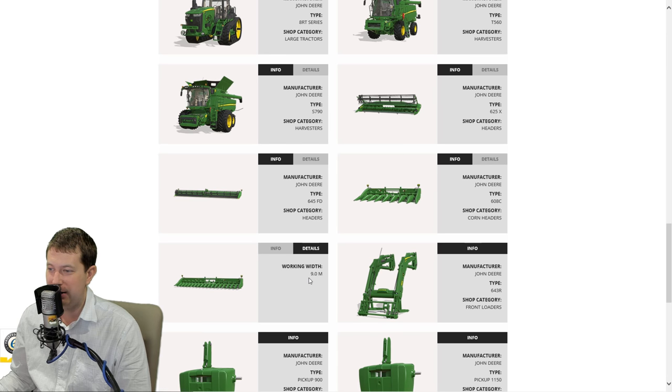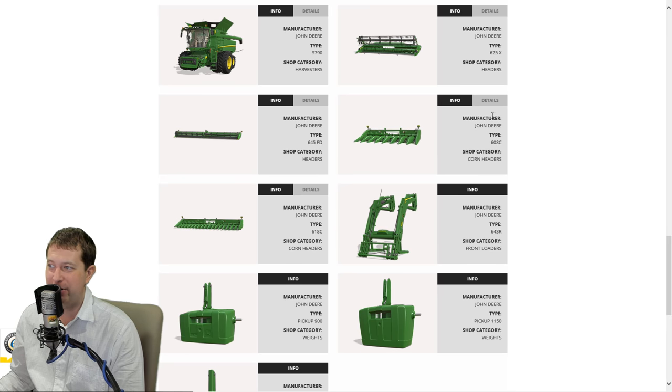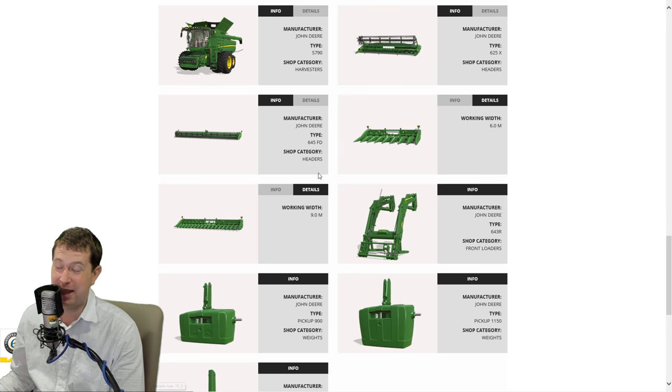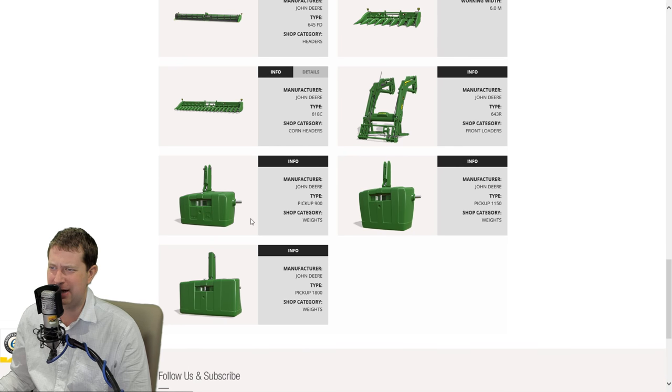Also an 18-row corn header. This is on narrow, narrow rows though - 618 is an 18-row, but it's only 9 meters wide. So it's actually, to be honest, not that exciting. I'm guessing that's on narrow rows, probably 20-inch rows maybe. The 8-row header here is 6 meters. The 18-row is 9 meters - do the math, that doesn't add up. So this is definitely for narrow, narrow rows. Which is interesting, I don't know why they would do that.